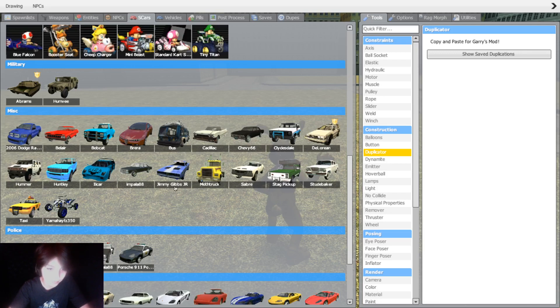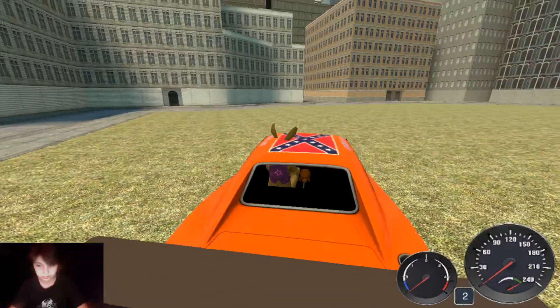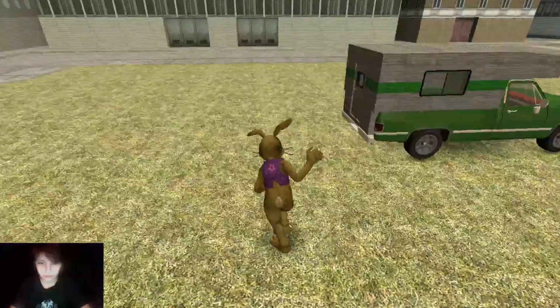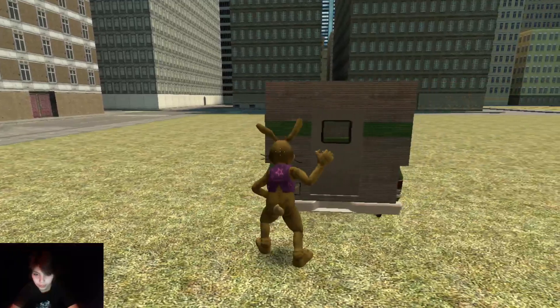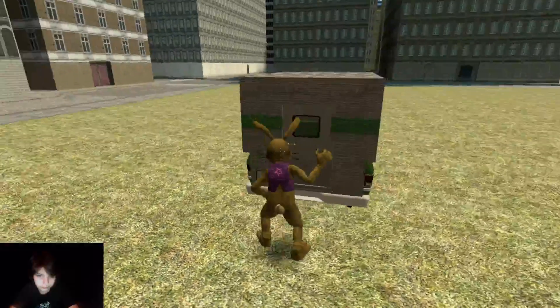Okay back to the video. The Jimmy Gibbs Jr car - this one also comes in different colors. It does make a lot of noise but it is really cool looking. Now we have the Stag pickup, also known - if you watch X-Man videos, go subscribe to X-Man 723 - as the Glitch Trap Mobile. You can actually go inside in the back.